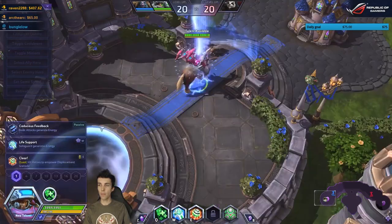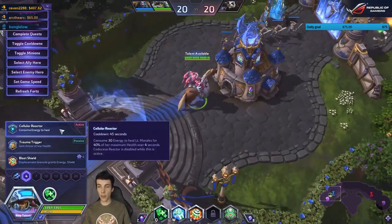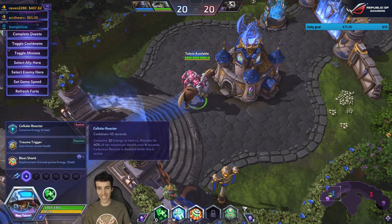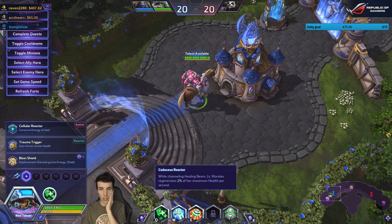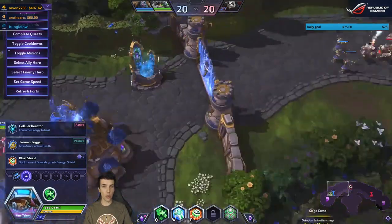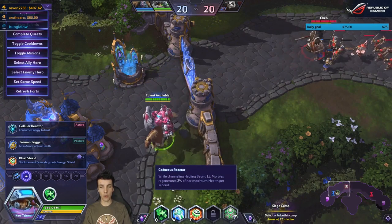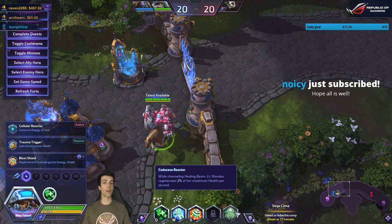At level 20, one talent consumes 30 energy to heal Lieutenant Morales for 40 percent of her max health over four seconds, during which Caduceus Reactor is disabled while channeling healing. Also new: while channeling healing beam, Morales regenerates two percent of max health per second. It's no longer an out-of-combat heal — it's very much tied to healing people, so Couples Therapy is now embedded in her base kit.